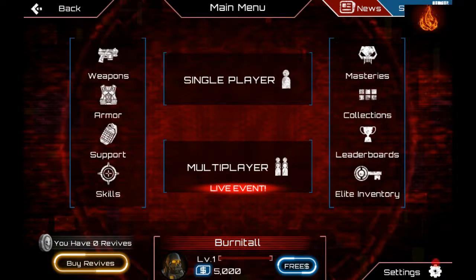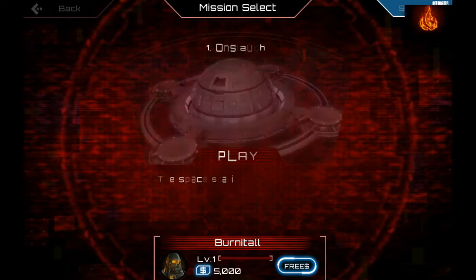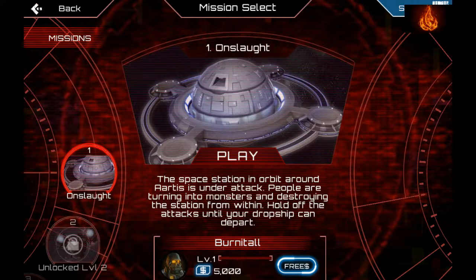Here we are. This is the main menu, as you can see up at the top. We're going to do single player first. Down at the bottom you can see that I'm now level one and I have 5,000 cash.